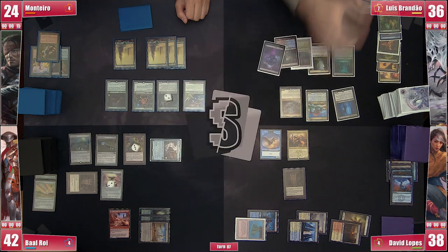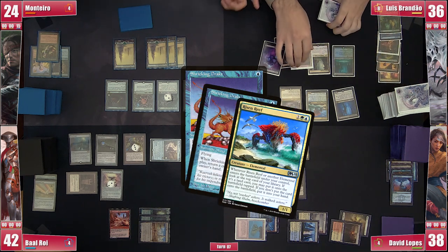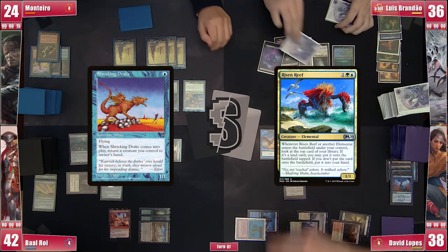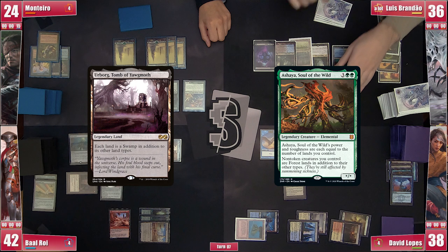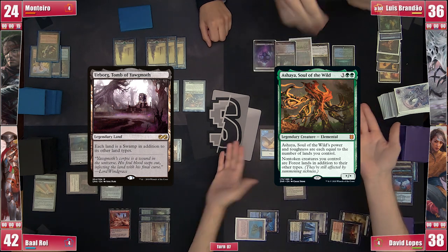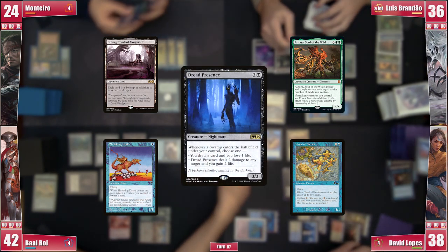Brandão plays Shrieking Drake; it enters and he returns a Drake and the Risen Reef to hand, meaning he gets to see his entire library, putting all lands into play. Eventually Brandão hits an Urborg, Tomb of Yawgmoth and plays an Ashaya. Ashaya turns all of Brandão's creatures into Forests, and Urborg turns all his Forest-creatures into Swamps as well. Brandão can now loop the Drake and any other creature to generate an infinite amount of pings from Dread Presence, killing the table.